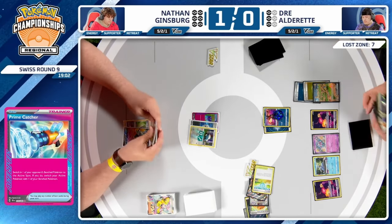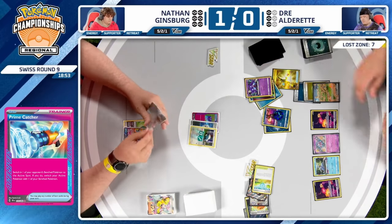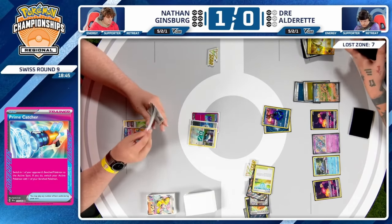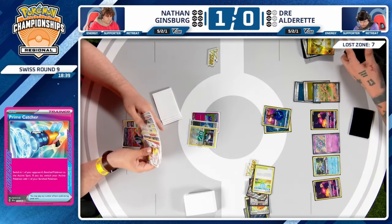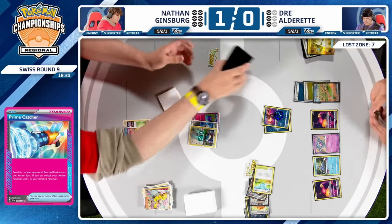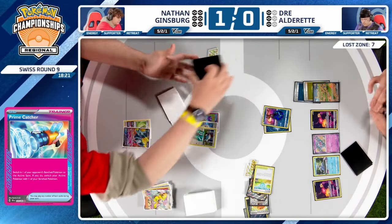We'll see a manual attachment to Iron Hands, looking at the discard pile. There is another Super Rod — Dre will put back Sableye and some energy cards. With how Dre's hand is shaping up, he's happy to draw into energy cards over the next couple of turns and build Iron Hands up for pressure. You definitely have time given Nathan's slow start — eventually finding the Boss's Orders wins you the game. Had Nathan benched Pidgey last turn, we would already be seeing Pidgeot in a very different situation.